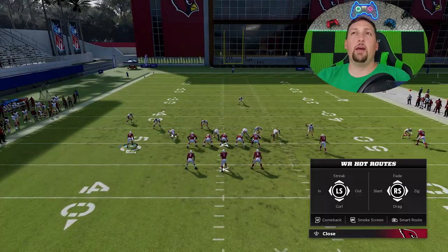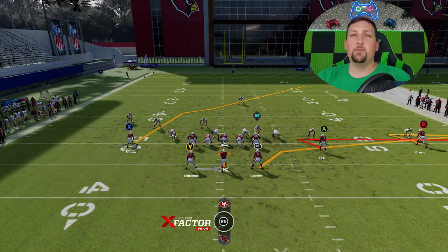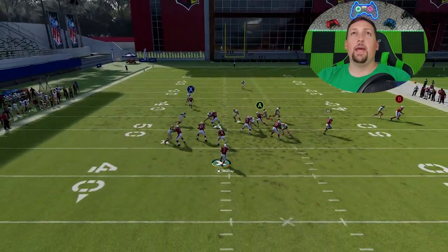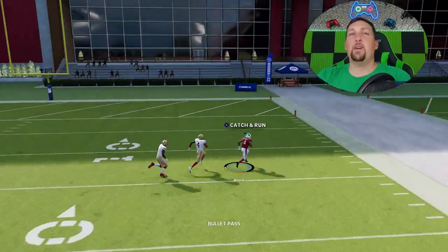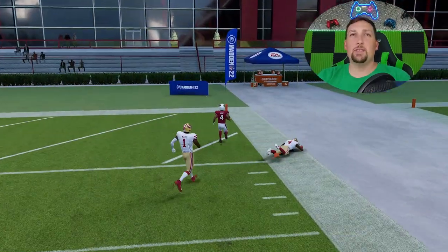Other than that, you just need short routes — you can put these guys on zigs or drags, which will beat man coverage. You can see this receiver gets across the man coverage and gets across the safety. It's a very easy one play touchdown.